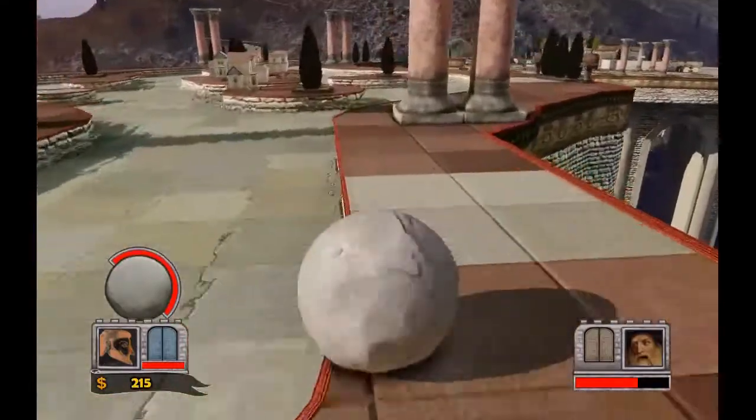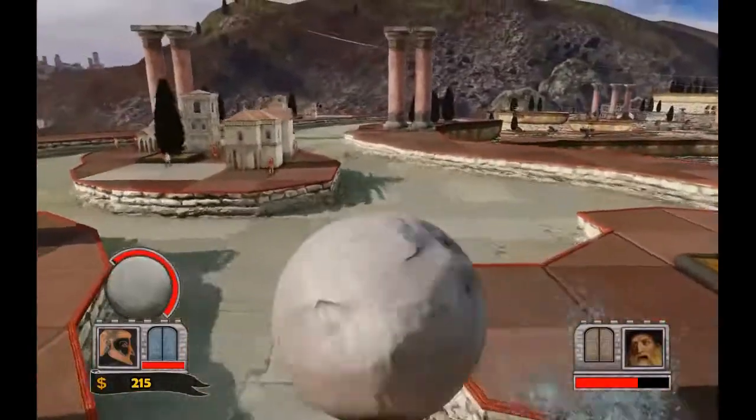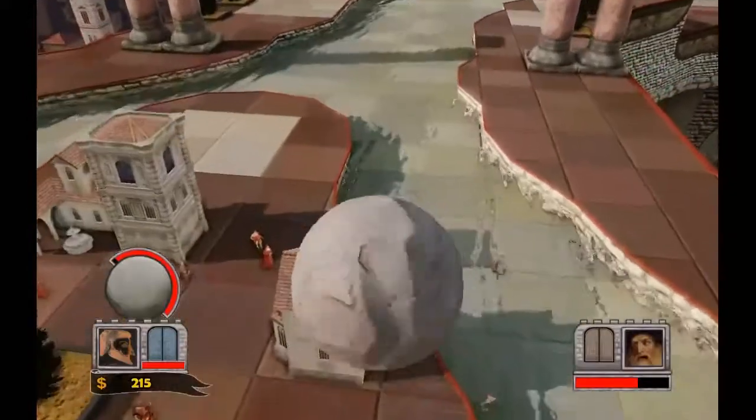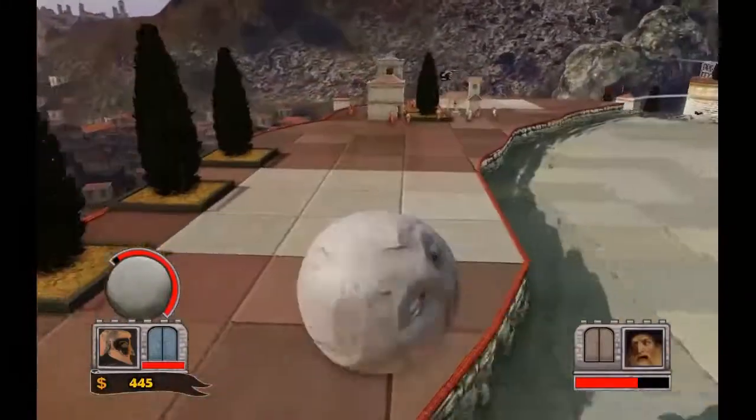The kind of defences is like little buildings, which you can see now on the left. And if you smash them, you get money, but the downside is it damages your ball, and the more you damage, the smaller it gets.